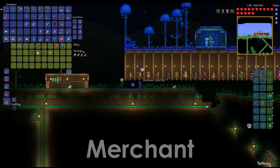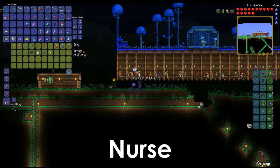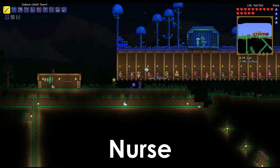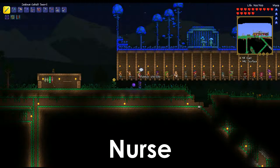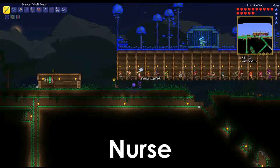Next we are on to the Nurse. This is another very early NPC you'll get. In order to get her, you need an empty house, and somebody's health on the world has to be increased by using at least one life crystal — which most people are hunting anyway — and you must already have the Merchant. The Nurse is great in that she heals your health and gets rid of any active debuffs for a small price. There is also an achievement tied to getting healed from the Nurse called Frequent Flyer, for spending over one gold — that's 10,000 coppers — getting treated by her.